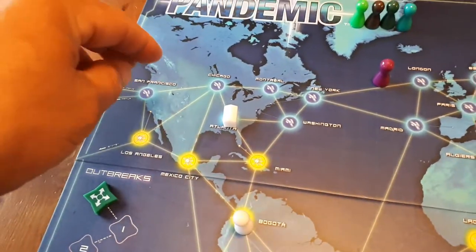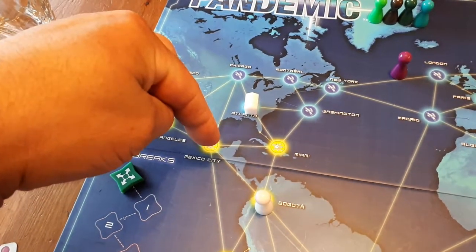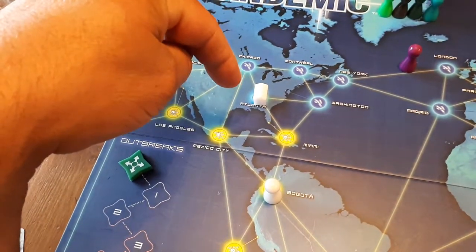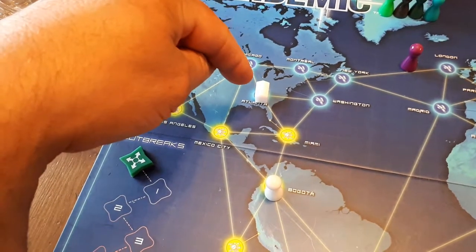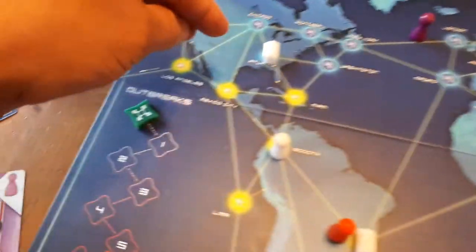Same thing over in North America with Atlanta — you can go one, two, three, four and sweep the Western Hemisphere, or one, two, three, four and sweep the Eastern Hemisphere. And if you need to get to Tokyo or Asia, three moves and you're in Tokyo, or you could take a shuttle.